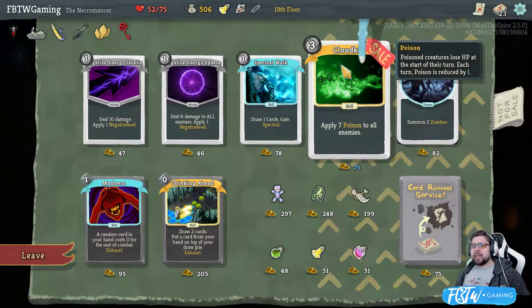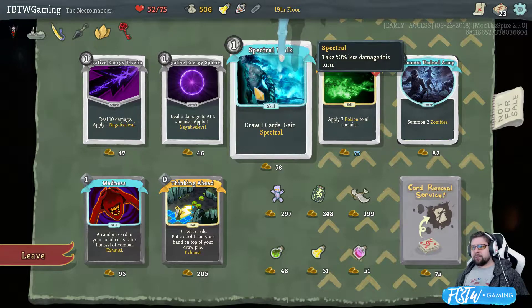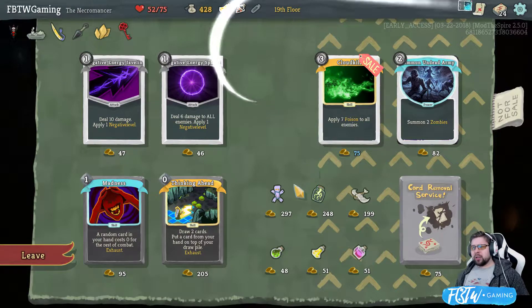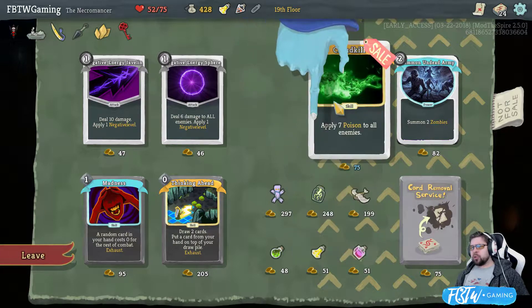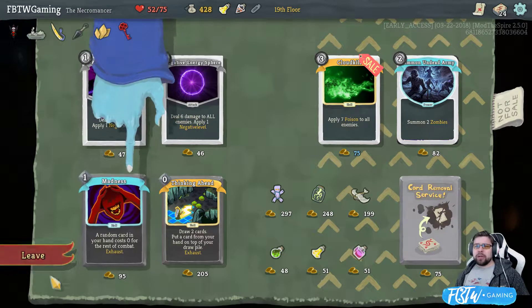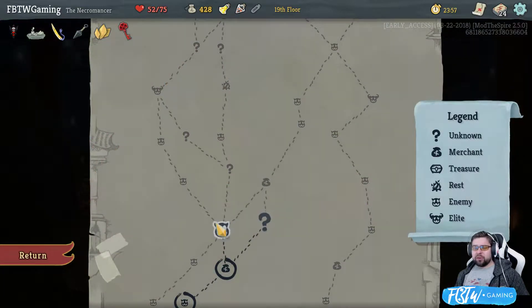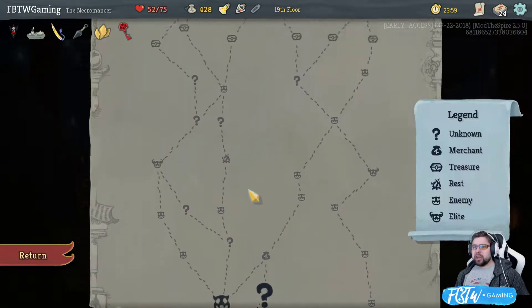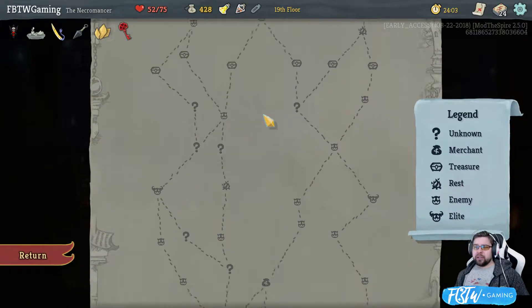I kind of want a cloud kill. Again, it's another three freaking cost spell. But I'm gonna pick up Spectral Walk. And I guess I should probably grab Doovu doll. But I can't bring myself to do it. We're out. I got 500 gold. I could go to this shop. But can I get back to fighting an elite? No. And I really want to fight elites.